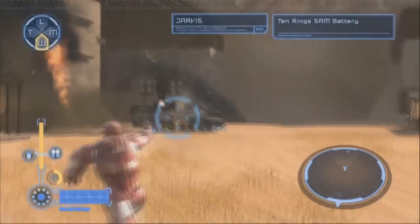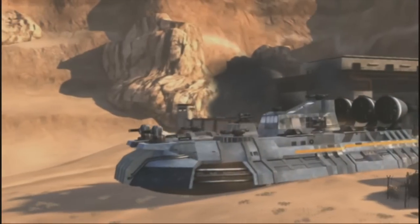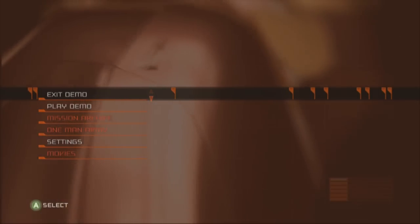You know, Jarvis, I think Mosul didn't just sell these guys' weapons — they must be working with them. Unit has heavy armor and multiple weapon pods. Suggest targeting exposed weaponry. Finally, a challenge. I'm going to find a giant hovercraft in the desert. That's the end of the mission — or, the demo. Every action-packed mission, accessibility, Iron Man suits featured in the film. There were like two. It included a nuclear base in Russia. Massive landscape. Iron Man! Well, that's Iron Man.